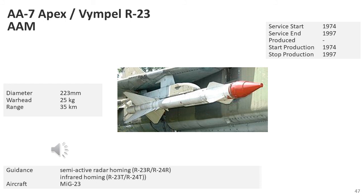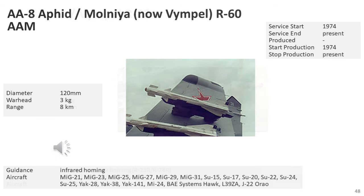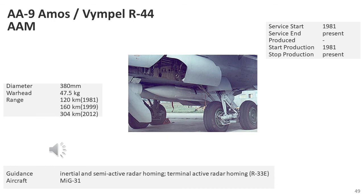The R-23, NATO reporting name AA-7 Apex, is a medium-range air-to-air missile developed by Vympel in the Soviet Union for fighter aircraft. An updated version with greater range, the R-24, replaced it in service; it is comparable to the American AIM-7 Sparrow in overall performance and role. The R-60, NATO reporting name AA-8 Aphid, is a short-range, lightweight, infrared-homing air-to-air missile designed for Soviet fighter aircraft; it has been widely exported and remains in service with the CIS and many other nations. The R-33, NATO reporting name AA-9 Amos, is a long-range air-to-air missile developed by Vympel and the primary armament of the MiG-31 interceptor, intended to attack large high-speed targets such as the SR-71 Blackbird, B-1 Lancer bomber, and B-52 Stratofortress.